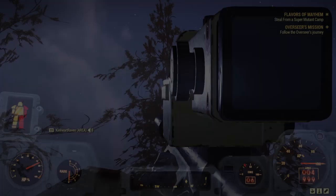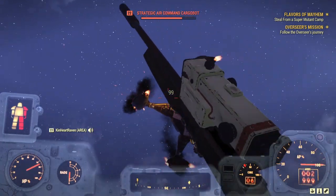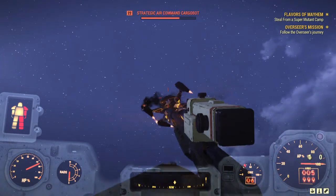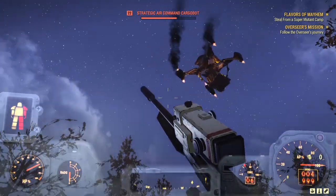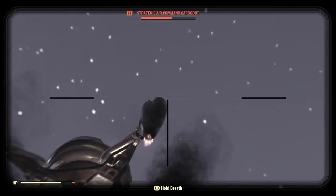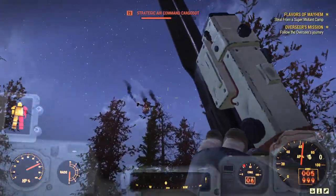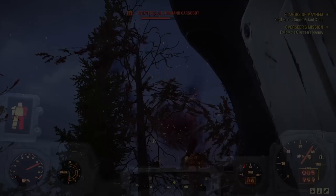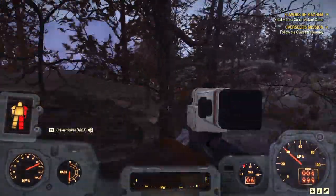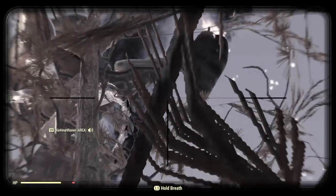Once you get yourself set up, it's not so bad. If I can take out one of its engines — if you disable their engines, it can't go anywhere. Then I can find the weak spot, which is still pretty much its engines. That's how you do it with sniping.